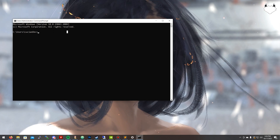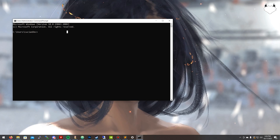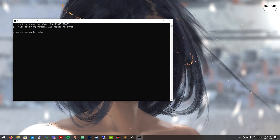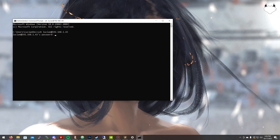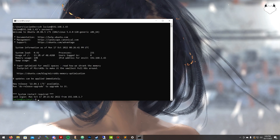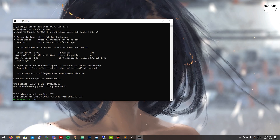First thing first, we're going to connect to the server. I'm going to assume that you already have a Linux server up and running that you can connect to — setting up a Linux server will be for another video. So we're going to do ssh username at the IP address and the password for that user. And now we're in. As you can see here, I'm using Ubuntu 20.04.5 LTS.